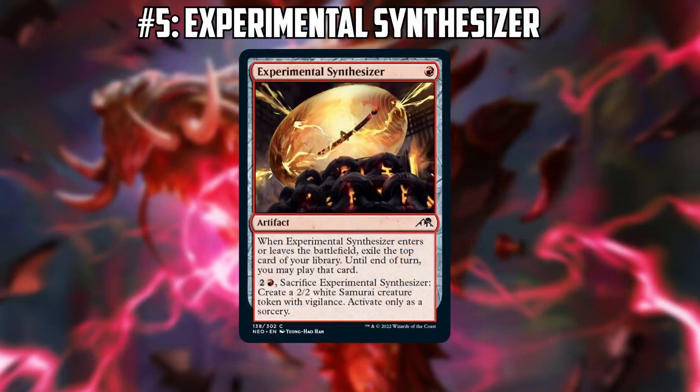Starting at number five on our list: Experimental Synthesizer, a random little uncommon — a one-mana red artifact that when it enters or leaves the battlefield lets you draw a card essentially, though you have to play it that turn. You can also sacrifice it to make a Samurai. Joe, what are you imagining with this little red uncommon in Legacy?